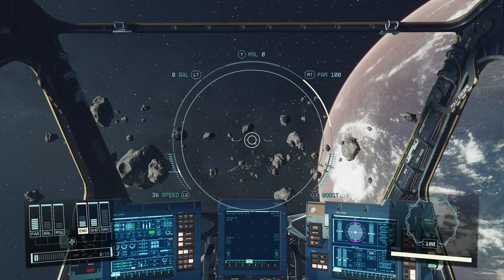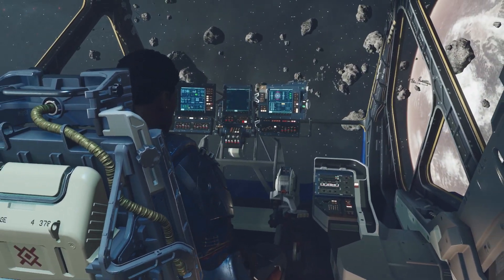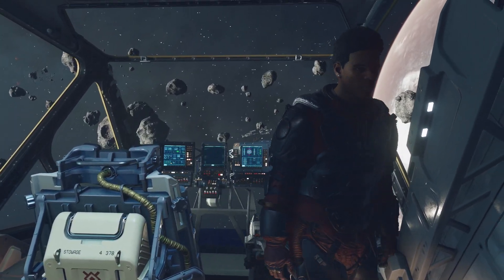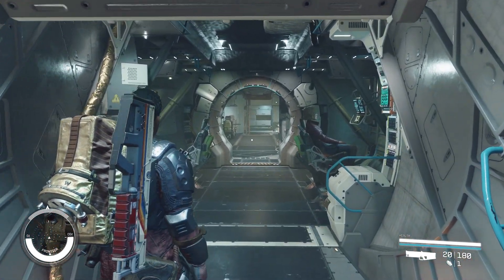In this tutorial I'm going to show you how to wait in Starfield. The first thing you need to do in order to wait in Starfield — and you can choose how long you wait for, which does affect the environment around you — is to find somewhere to sit.